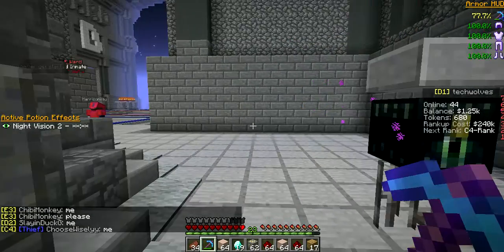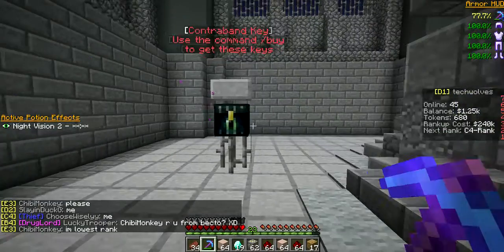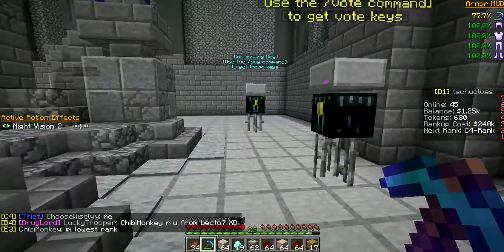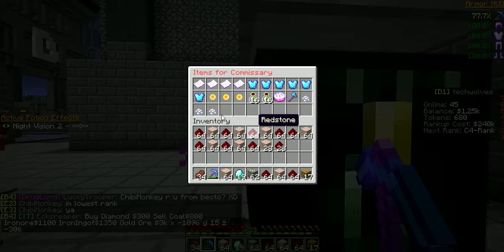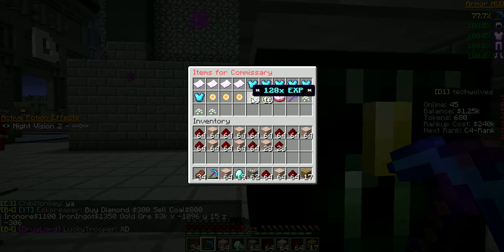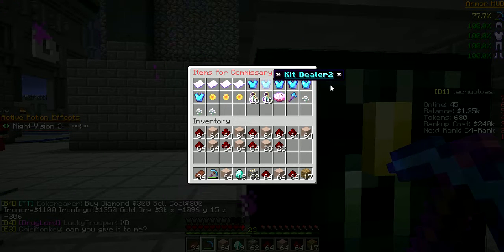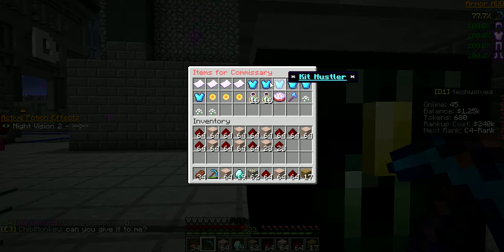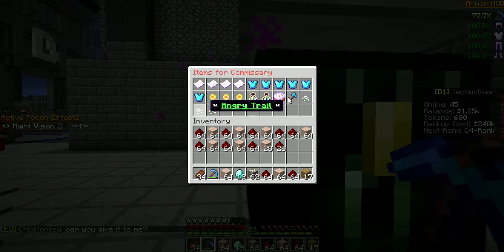Also you can turn in your keys that you get here at the Sender Chests. What you get from these chests is completely random. From this crate you get either tokens, money, dealer kits, and some thrills.